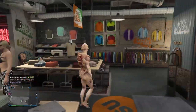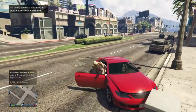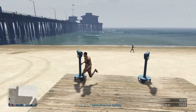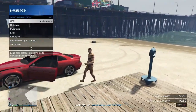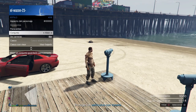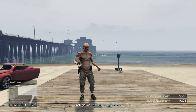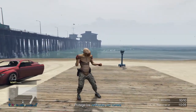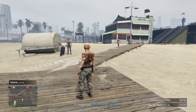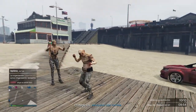Ahora nos ponemos el conjunto que utilizamos anteriormente y nos vamos a cualquier telescopio. Ya que hemos guardado el conjunto, venimos al telescopio, pasamos corriendo y le damos flechita a la derecha cerca del telescopio. Como ven, se le quita la máscara. Abrimos el menú de interacción, nos vamos a estilo, nos colocamos el conjunto, y al retirarnos ya se le pone la máscara al conjunto que hemos sacado. Eso fue todo, cualquier duda me mandan comentarios y siempre estoy pendiente para responder. ¡Un saludo y hasta la próxima!